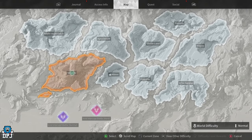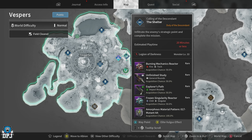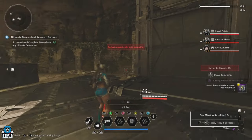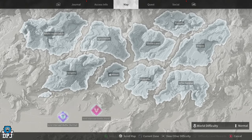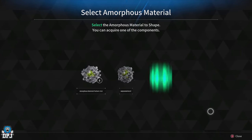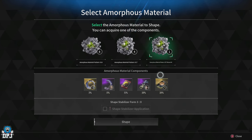For the Lunar Enhanced Cells blueprint, the fastest method is doing the Shelter mission on Vespers on Normal — it has a 100% drop rate for Amorphous Pattern 71. Once you've accumulated a few of these, take on the Executioner Void Intercept boss battle on Normal. You then have a 38% chance of getting the Lunar Enhanced Cells blueprint. Once you have all four materials, go ahead and research the Lunar Enhanced Cells.